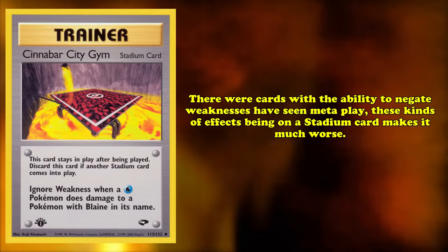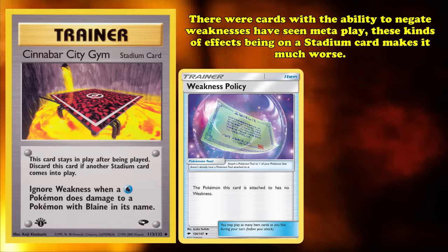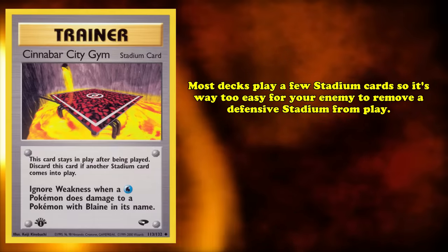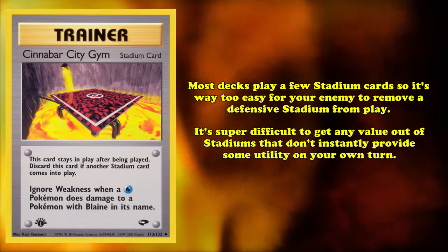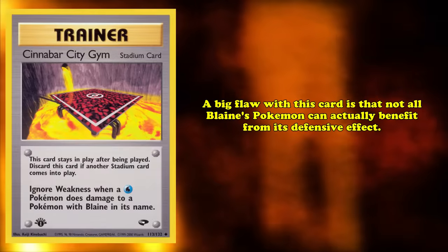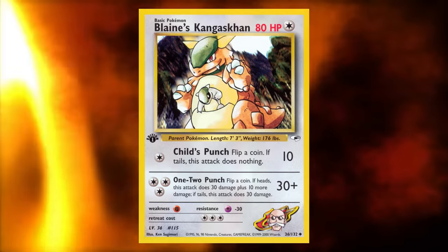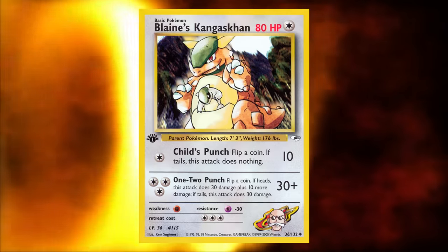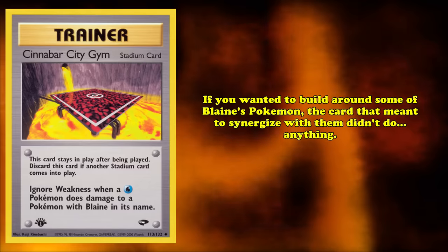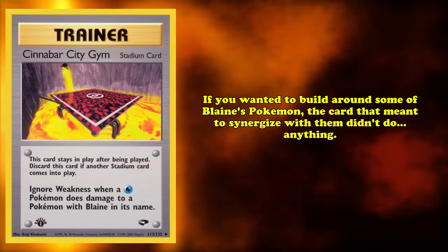Although cards with the ability to negate weaknesses have seen meta play, such as Weakness Policy, these kinds of effects being on Stadium cards make it significantly worse. Since most decks play at least a few Stadium cards, it's too easy for your opponent to remove a defensive Stadium from play. It's incredibly difficult to get any value out of Stadiums that don't immediately provide utility on your own turn. Another issue is that not all of Blaine's Pokémon can benefit from its defensive effect — Blaine's Kangaskhan doesn't even have a water-type weakness, and it's not the only one. The poor design of only preventing weakness of one type meant the card didn't actually synergize with all of Blaine's Pokémon.